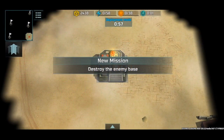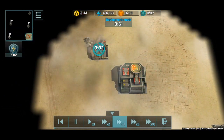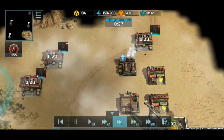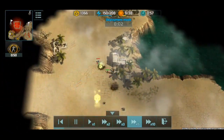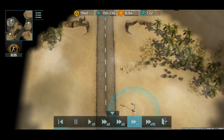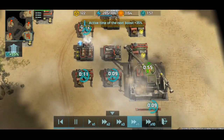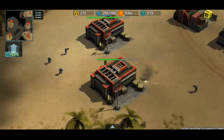Hey guys, I'm back for some more Art of War 3 and we're gonna be playing a PvP on the Area of Scavengers map — the first version of it. We're gonna start off with some good scouting. Our opponent apparently didn't scout that well, but we've got plentiful resources so we can go straight for HQ level three.